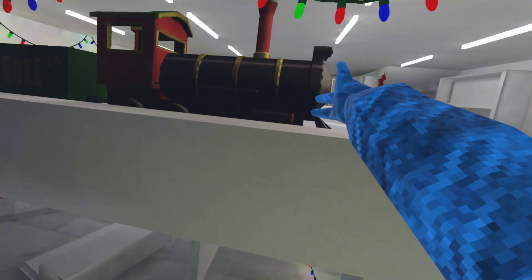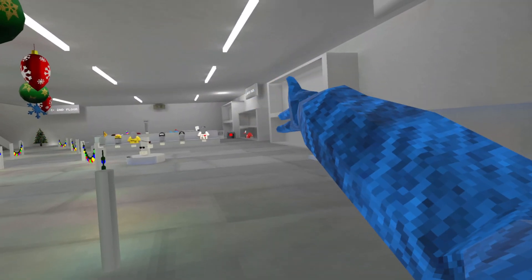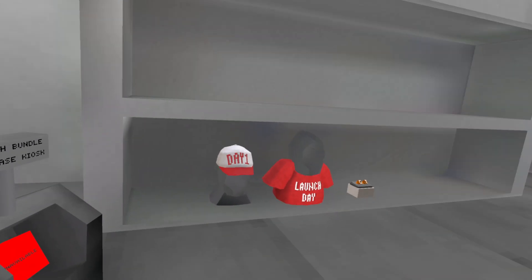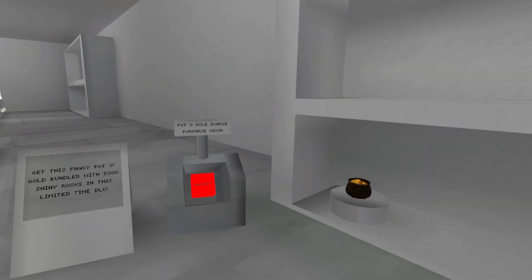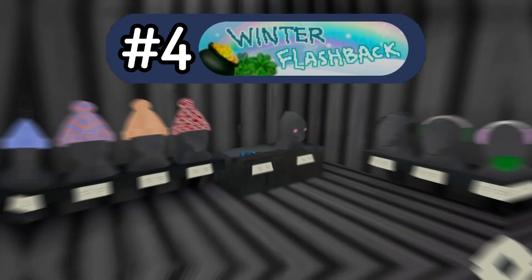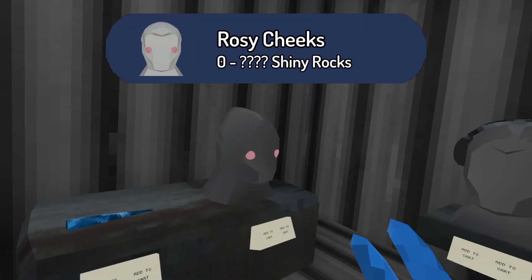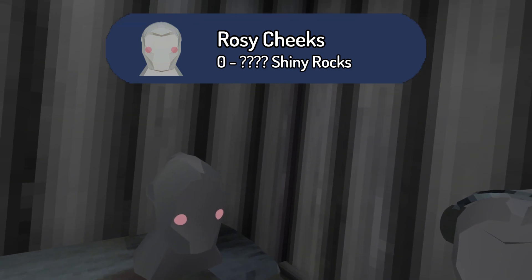This update was also the first update where the upstairs floor of the shop opened, because at the time we were saying goodbye to our early access pack. Over here we have the pot of gold as well as the winter flashback, and we even have the icicle.